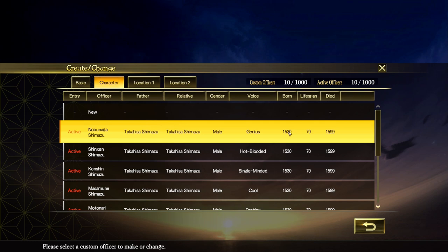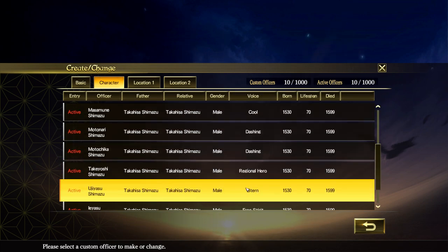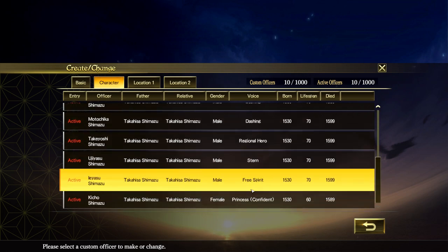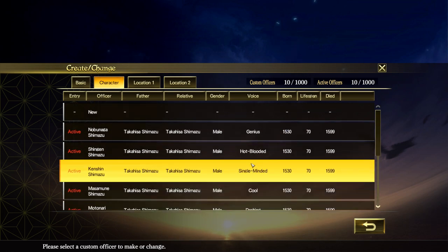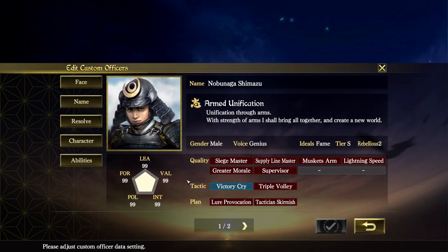I guess mommy must have popped out a set of quintuplets in January and then about 10 months later popped out a second set in November/December. But this was the minimum starting date to get them able to start in the 1545 scenario. You can even set the voice quality and stuff - I tried to get a mix of voices. So let's go into Nobunaga Shimazu, who's patterned after Nobunaga Oda.